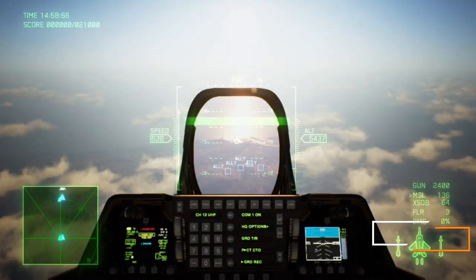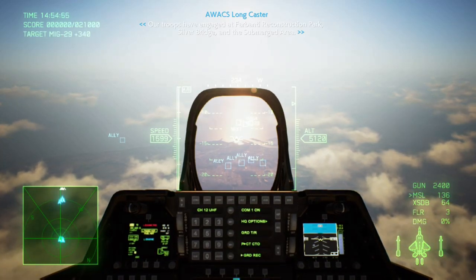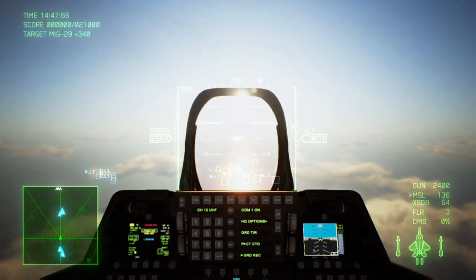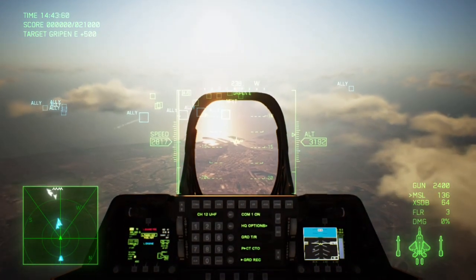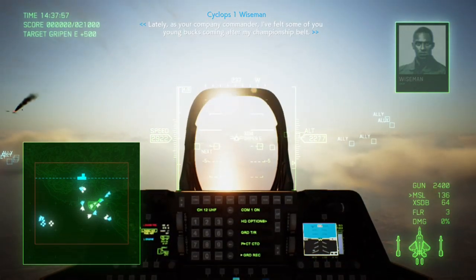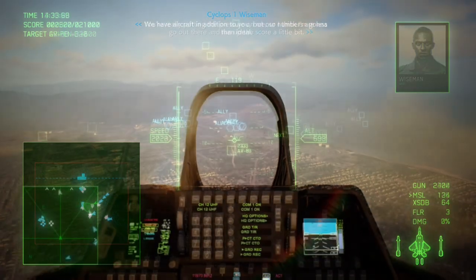When you start the mission you have three areas which you can attack. The first area is to the left where you engage aircraft over your friendly teammates as they're trying to take the bridge. The second place is in the sunken area where you engage the fleet. Then there's the reconstruction park where you provide close support for your friendly teammates trying to capture the enemy headquarters.